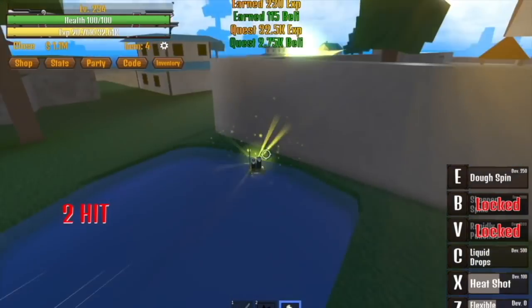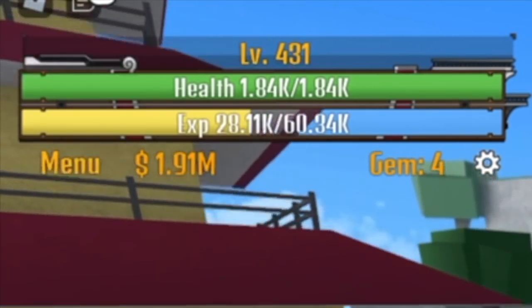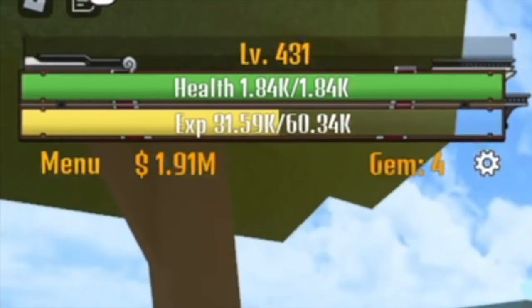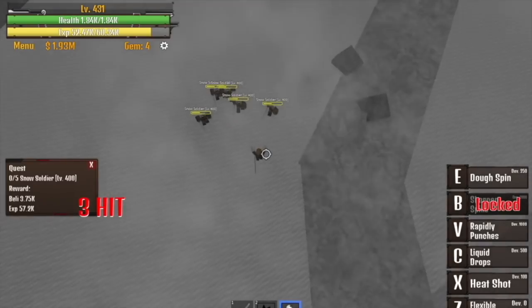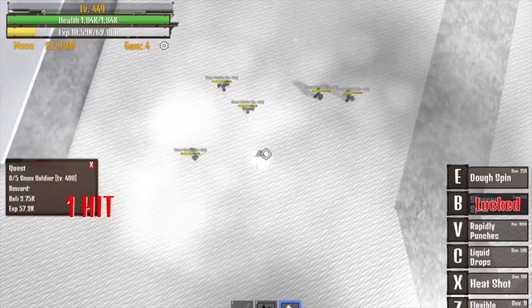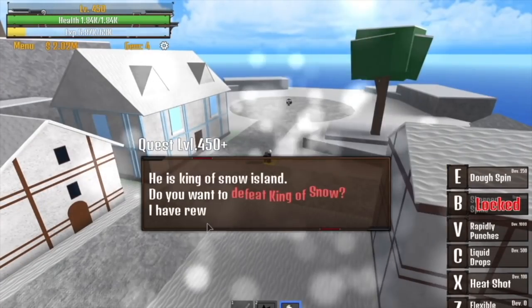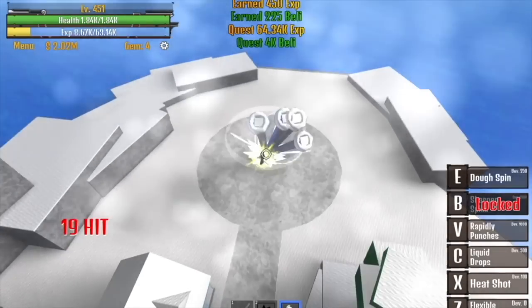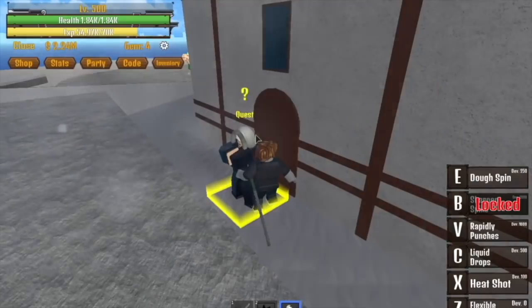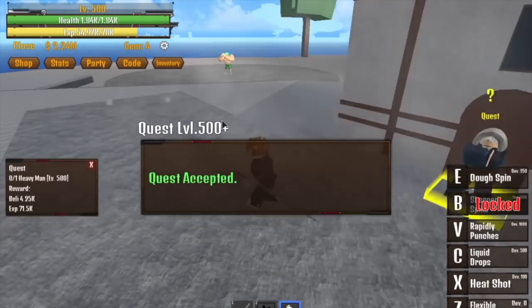This is the area where I level up until I reach 430. After that, go to the Snow Island. Start defeating the mobs here until you reach 450. After that, you can now take the quest of the King of Snow. After defeating the King of Snow lots of times and when you reach level 500, you can now start defeating the heavy man, Chopper.